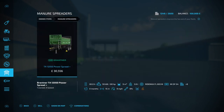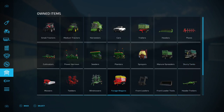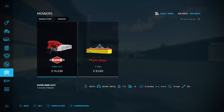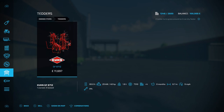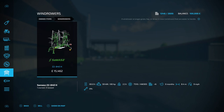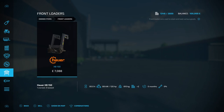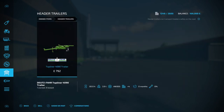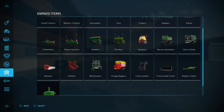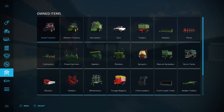Sprayers - Hardi Mega 1200L; manure spreaders - Brandner TA 12050 Power Spread Plus; slurry tankers - Farm Tech Polisys 1550. Mowers - Kuhn GMD 4411 and the Sep Nusel F240; tedders - Kuhn GF 8712; windrowers - Samaz Z2 840H; forage wagons - Passenger Faro 4010D; front loaders - Howard XB 150; front loader tools - Albert universal bucket and Albert bale spike; header trailer - Deutz Far Top Line 4090 trailer; weights - John Deere Pickup 900. That's a fairly decent amount of equipment to start off with.